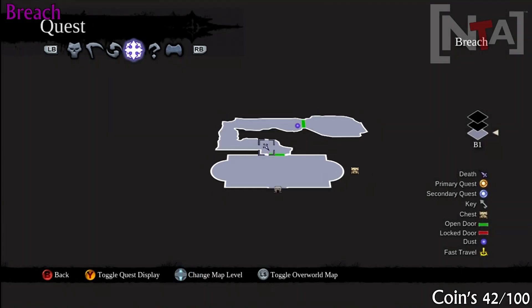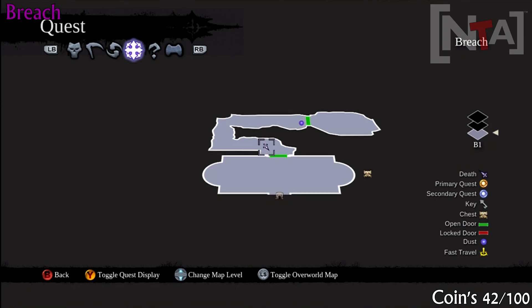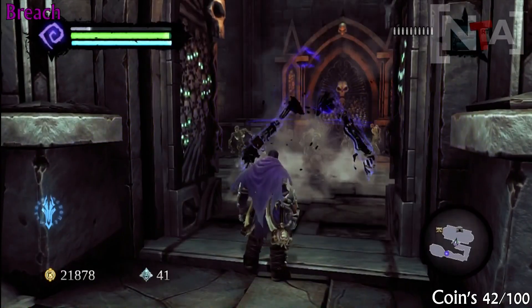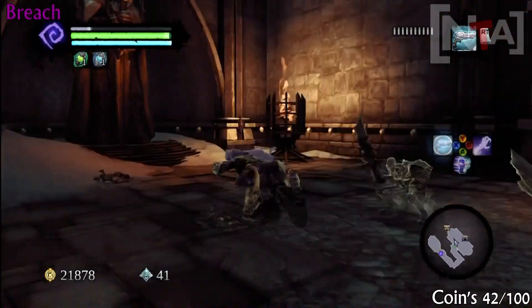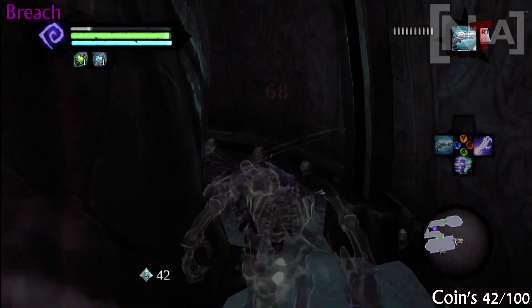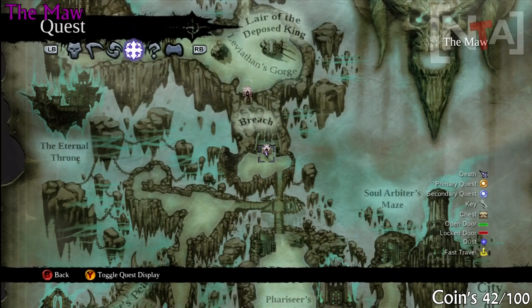Once you exit — or enter, sorry — the next door, it's a much more open area. You'll see quite a few bad guys here, so run past them all behind the statue to your left or right-hand side, and you'll get coin number 42.